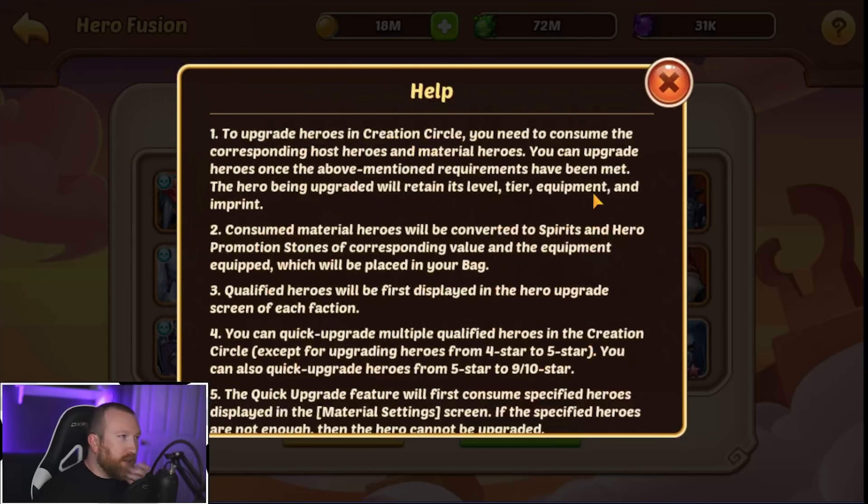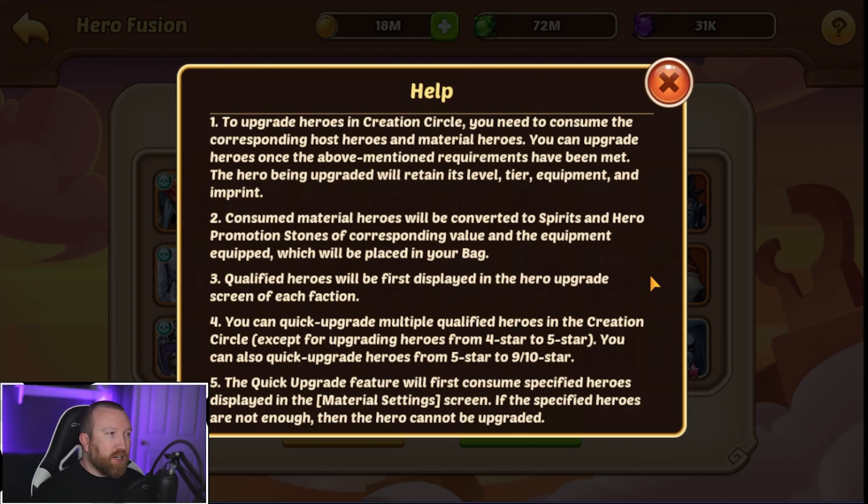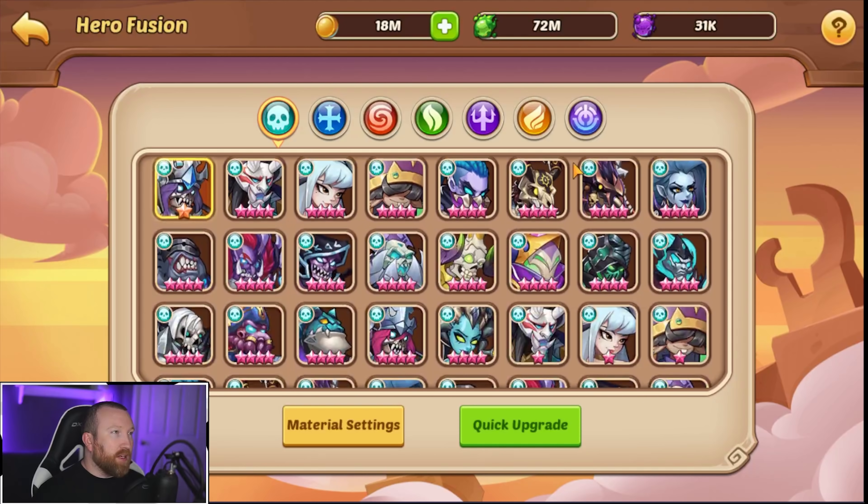To upgrade heroes in Creation Circle, you need to consume the corresponding host heroes. Using material heroes will be converted to spirit and promotion stones, which is great. You can quick upgrade multiple qualified heroes in the Creation Circle, except for upgrading heroes from 4 to 5 star. You can also quick upgrade heroes from 5 star to 9 and 10 star. The quick upgrade feature will first consume specific heroes displayed on the material settings screen — if the specified heroes are not enough, then the hero cannot be upgraded.